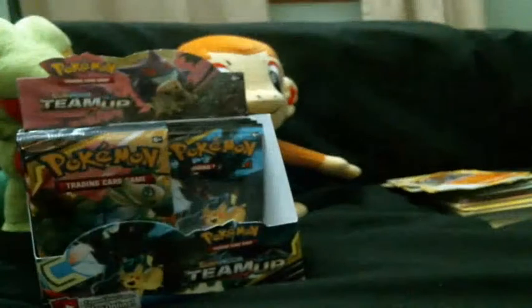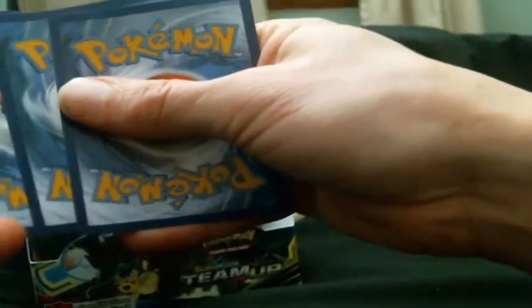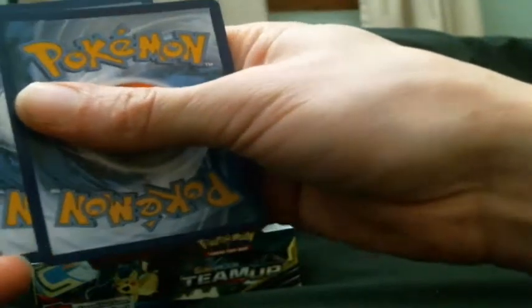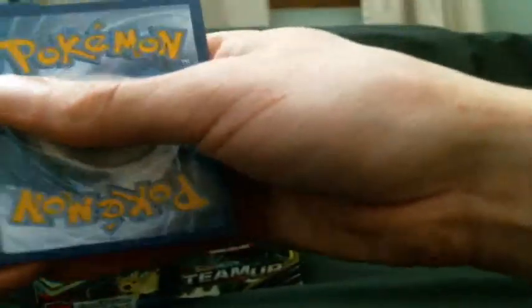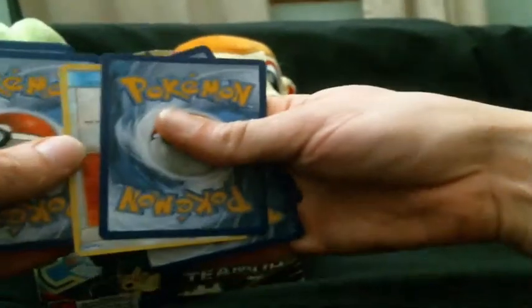Another pack: Helioptile again, Exeggcute, Ferroseed, Meowth, Geodude, Lightning energy, Heliolisk, Jasmine, Judge Whistle, reverse Fairy Charm UV, and a Kabutops rare. Nice. So we've got four more packs in this half, then we move to the other half. Interestingly, they put my reverse card in backwards — I'm not gonna fix it until we get there, just thought that was funny.